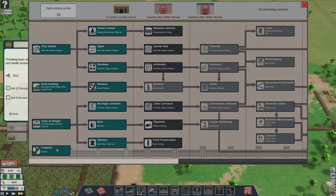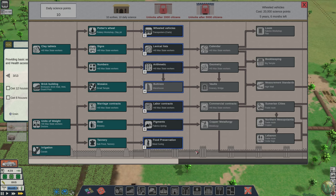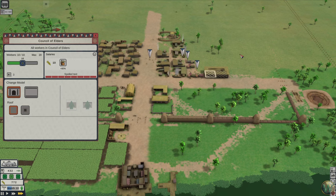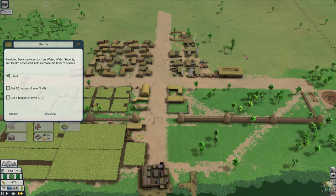Then we can just queue up a bunch of research. These first two columns are all done. We could do cart transports — I don't know what it takes to make the carts, but we could do that. Let's add a bunch of these and do the whole column in order, just to keep things moving. We have a bunch of workers doing research — we're getting 10 science points per day, so it's going to take us years to make this stuff, but it's okay.